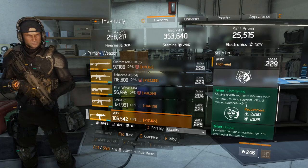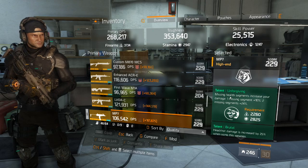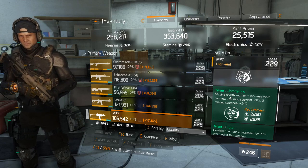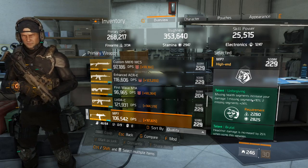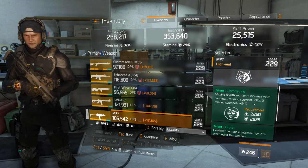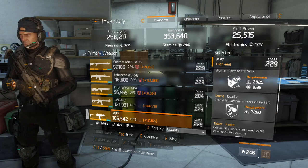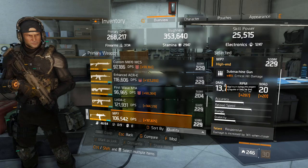Unforgiven is like a fail safe — if I'm out of medkits, my First Aid is on cooldown, and I'm taking damage, Unforgiven kicks in. At one missing health segment I'm doing 10% more damage; at two missing segments, 24% additional damage — that's a massive amount. If you're not running Alpha Bridge, my recommended talent combos are: Brutal, Deadly, Responsive; or Brutal, Deadly, Competent; or Responsive, Deadly, Fierce. All are very good combinations.